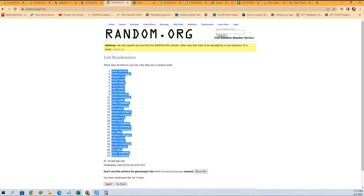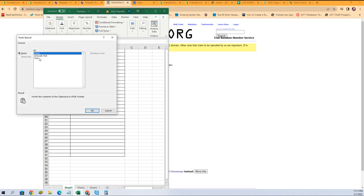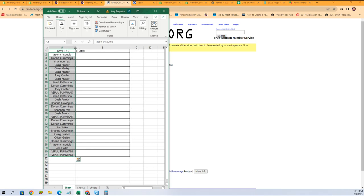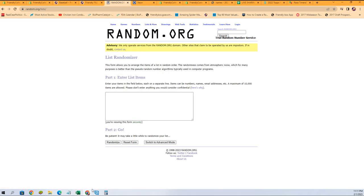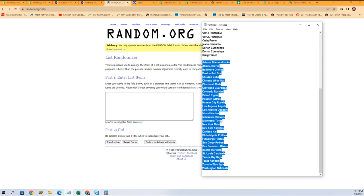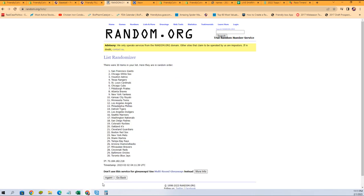All right, let's copy them in there and let's grab our spreadsheet. We got our names — let's go get that fresh randomizer and our team names. I'm going to randomize them seven times each as well. There's one, two, three, four, five, six, and seven.